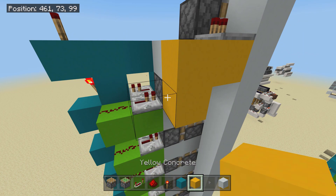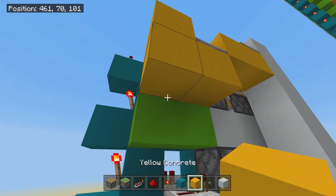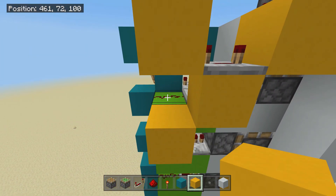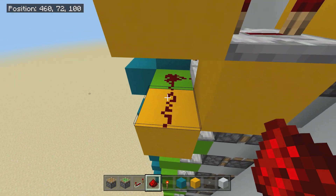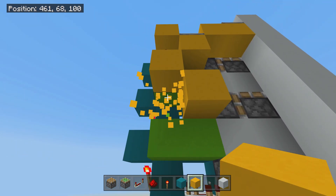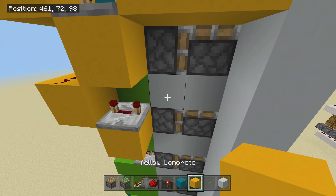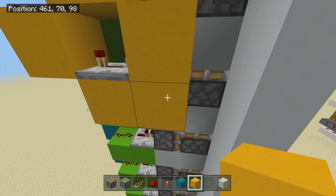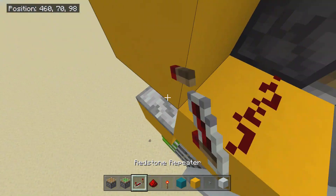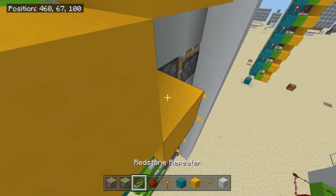Then you want to come a block down, a block to the side, destroy this block, place a repeater set to four ticks, a block, a block, a block. Destroy this middle block as it did something wrong. Place redstone dust on top of this. Then come a block down and a block to the side, destroy this block, and then this repeater is going to be facing this lovely wall over here. Place a block in front of it and a block down. Place redstone dust here and then do the same — come a block down, redstone repeater, a block up, block down. Do this all the way down.